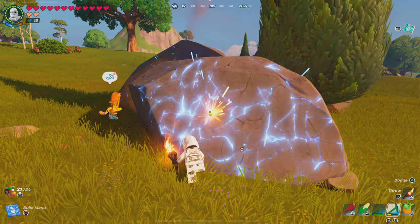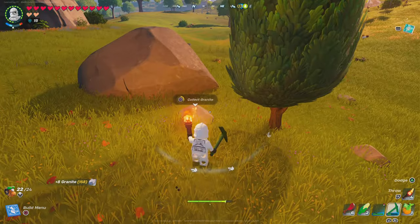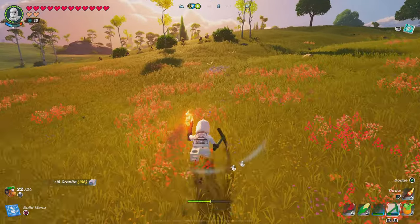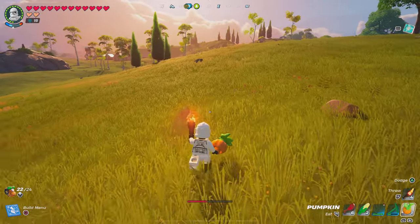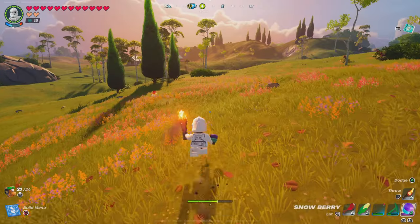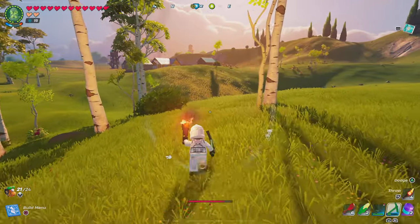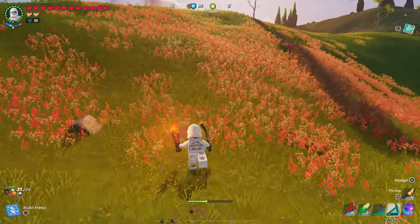I'm going to grab this huge hunk of rock and see how much more I can get because I know I'm going to need it. And yeah, we're good to go. I'm going to take this, build the house, build the loom — we're good to go. This is why I set just two things for this episode. I love that you can see the village from all the way over here — it just looks nice.